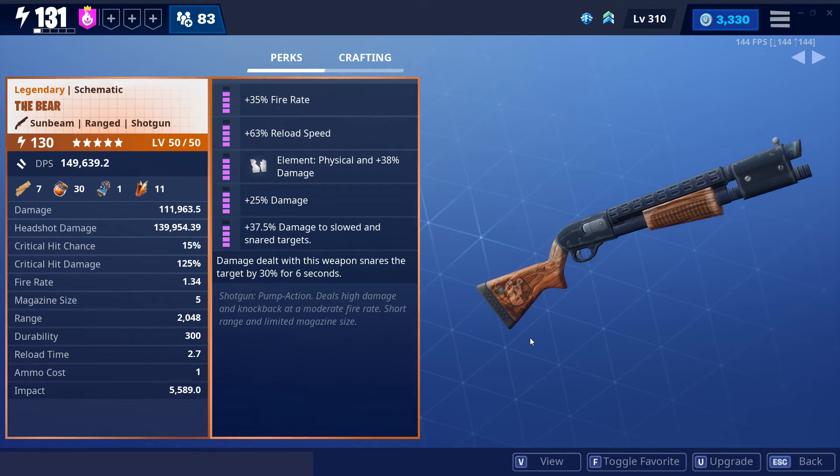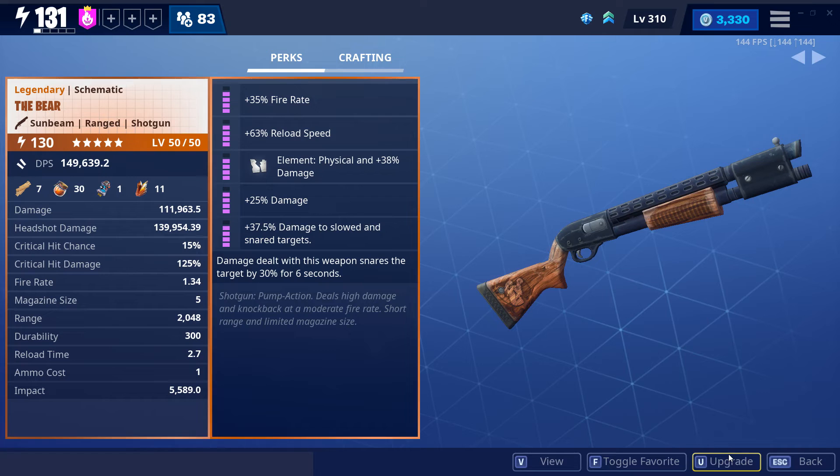Right off the bat, if you're already well aware of the weapon and you just want the perks, this is what I'd recommend. If you've got Affliction, make this 5th perk match, and that's it. Thanks for watching, see you later.